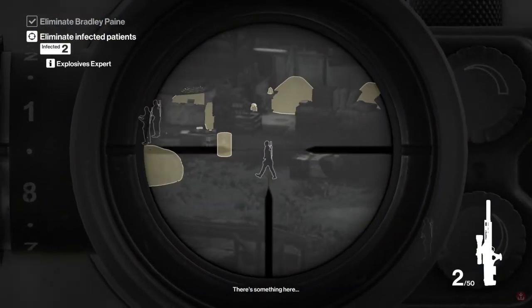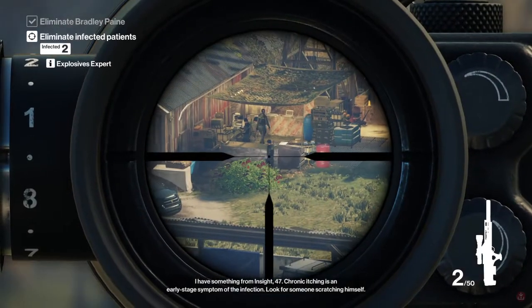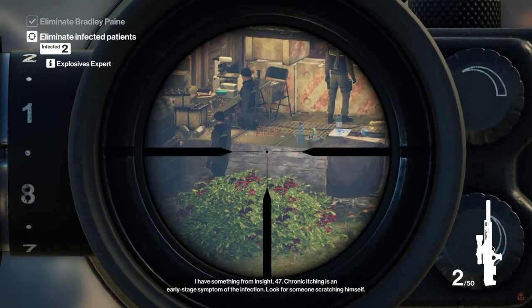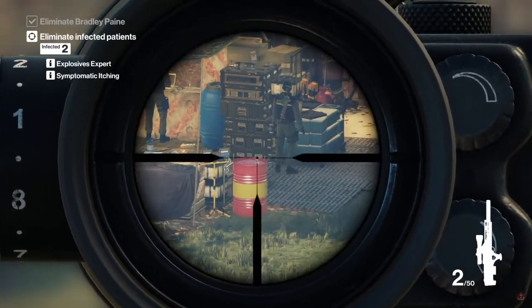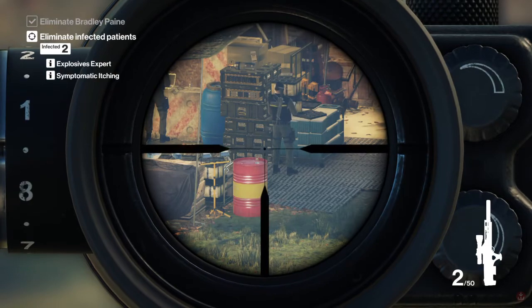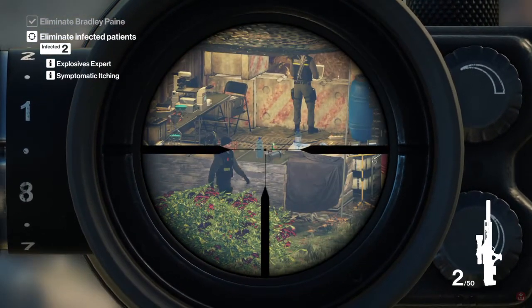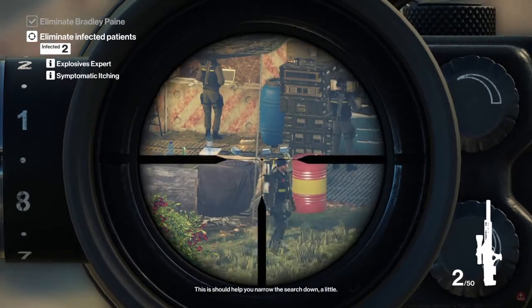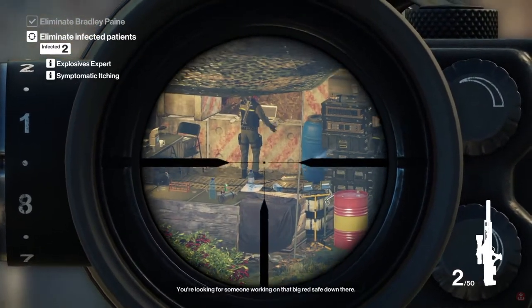There's something here. I have something from inside, 47. Chronic itching is an early-stage symptom of the infection. Look for someone scratching himself. This should help you narrow the search down a little. You're looking for someone working on that big red safe down there.